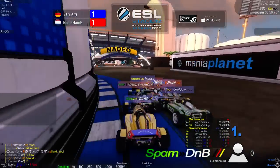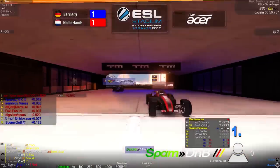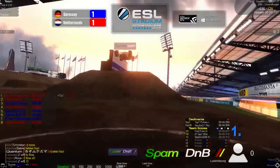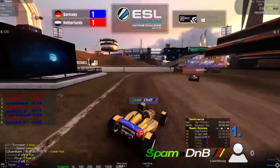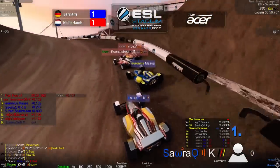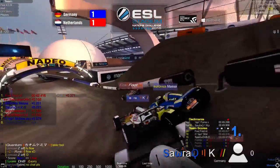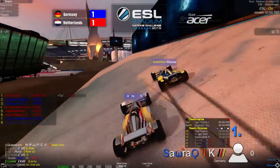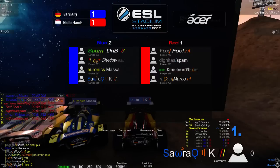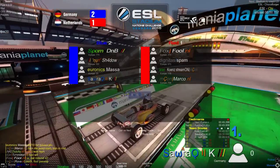Going into the next round, DNB clips the wall and Shadow hits the wall before the jump — still has enough speed to make it. Spam drops down for the Netherlands. DNB loses speed and Shadow passes him. Fool and Kunz are first and second, just ahead of Kai and Massa. Kunz hits the wall near the end — crucial — and Fool also hits the edge, allowing Massa and Kai to take first and second. Germany win anyway, score now 2-1.